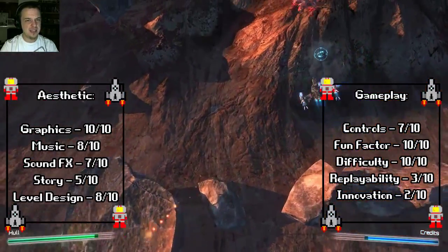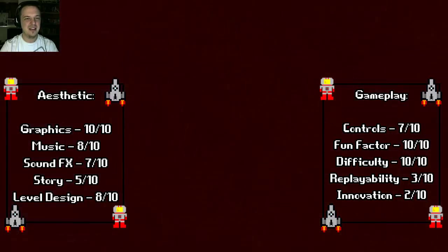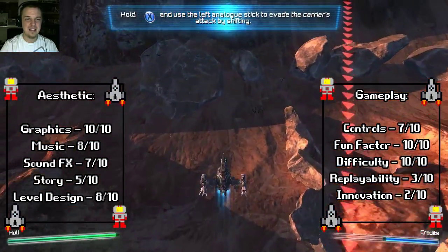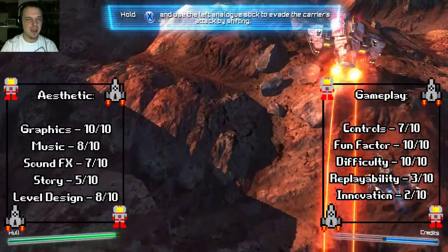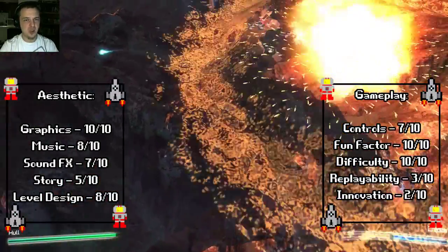I've given the innovation a 2 out of 10. Not extremely great, but it does what it needs to do. It relies on a formula that's worked relatively well in the past, and it ends up working relatively well here. Props to you, Elder Games — tried and true formula, but it has definitely paid off, because I'm having a great time with Solar Shifter.